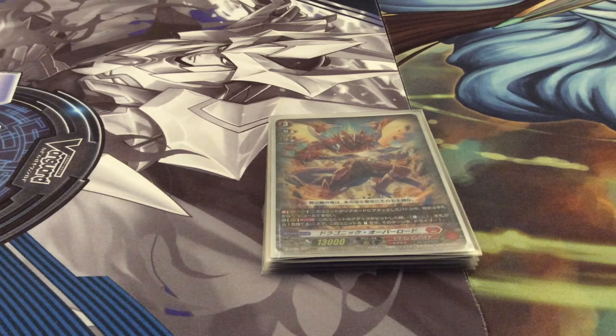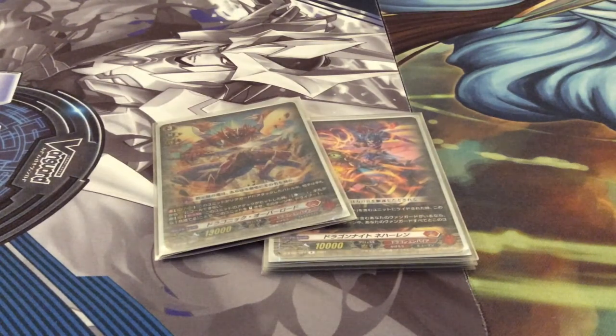The first downside people point out is that it doesn't get power, but you have stuff like Nahalum and other cards in the deck that help it hit numbers. Honestly, it's not that bad. Overlord is quite good because it's essentially a triple drive every turn — just discard one. In a format where triggers are quite impactful, it does help.